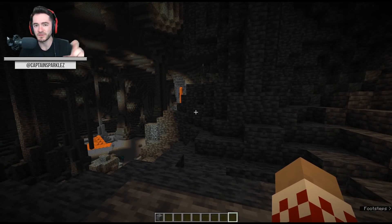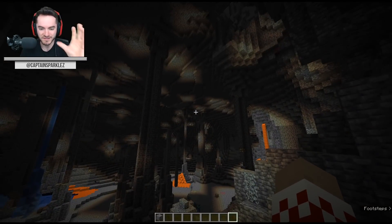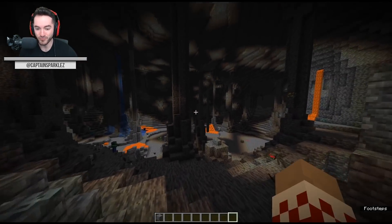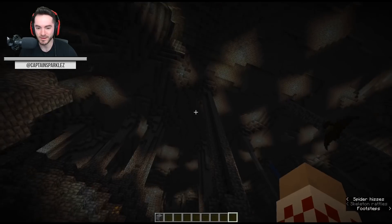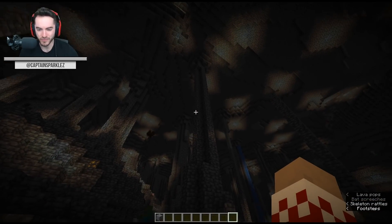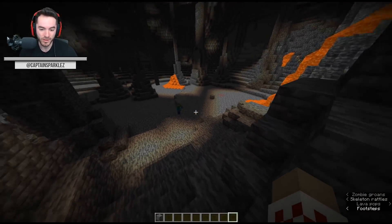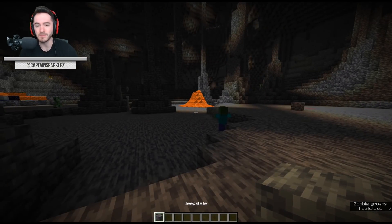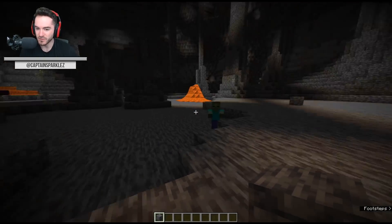I think part of it is now some of the things you see above Y equals zero you'll see below Y equals zero. But I just wanted to say, this that I found right here might be my favorite bit of underground terrain generation that I've seen so far. Look at this absolute unit of a cavern with what looks like the basalt pillars you'd find in the nether and the basalt deltas. Except it's made out of — not grimstone, it's a new block now. They just replaced it. It's a pretty similar texture, but now it's called deep slate.